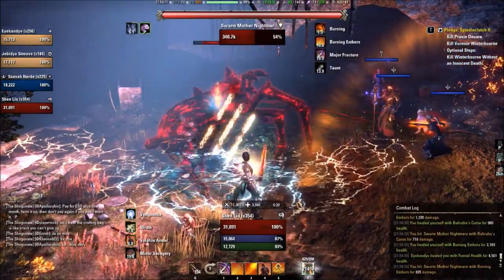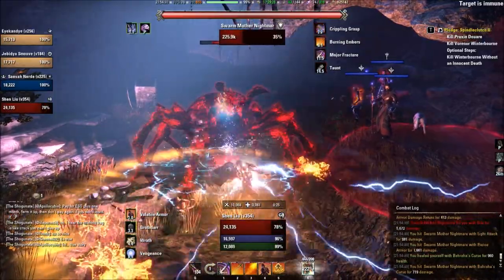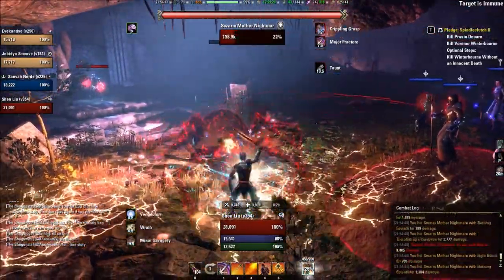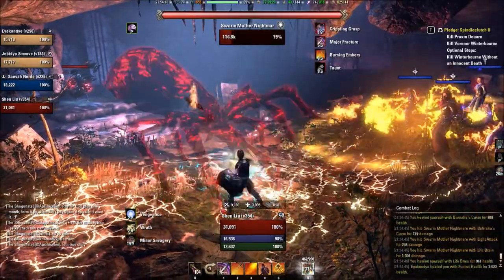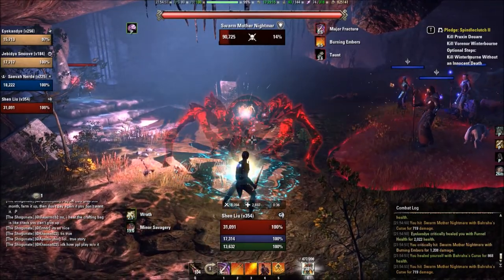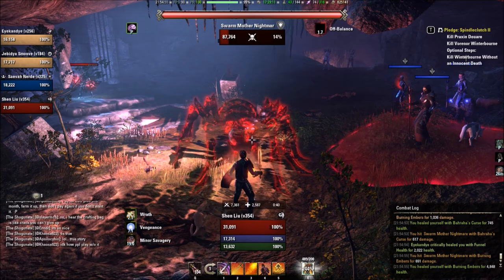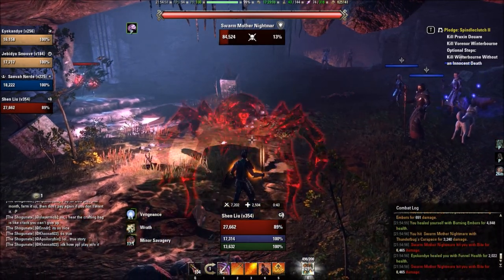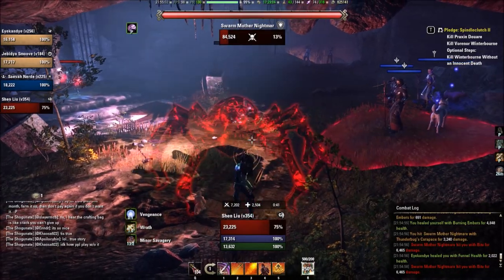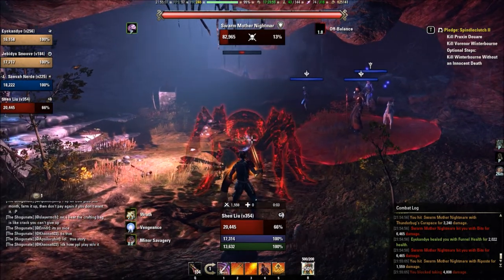The first wave goes down pretty quick. All of these waves are time-based — if you do not kill the wave fast enough, then Praxenduar will summon the next wave. So this is a quasi DPS test. You need to burn these down, otherwise you'll be facing off against a lot of mobs all at once. While this is happening, you can damage Praxenduar, but he has about a 90% damage resistance, so you shouldn't even bother attacking him.